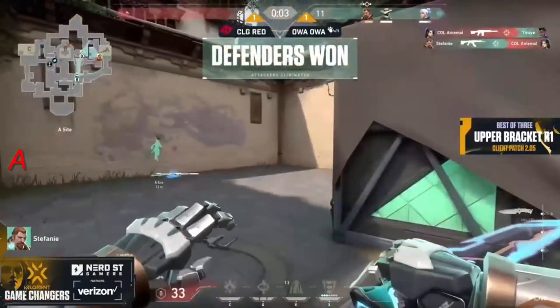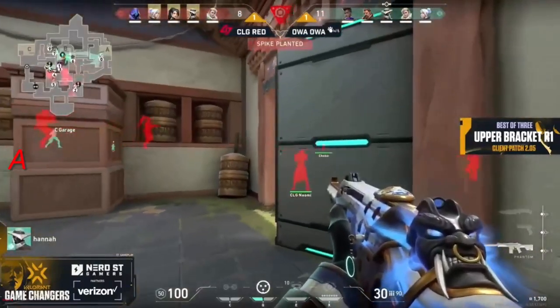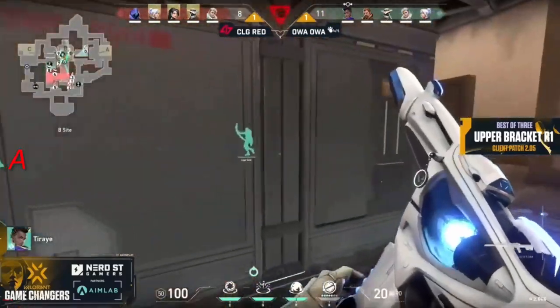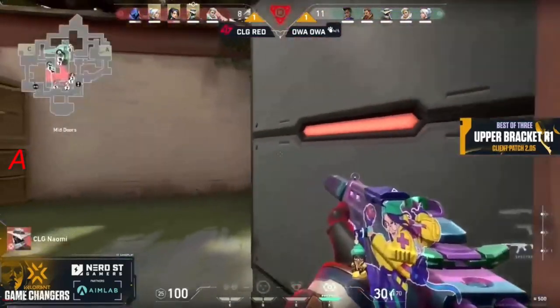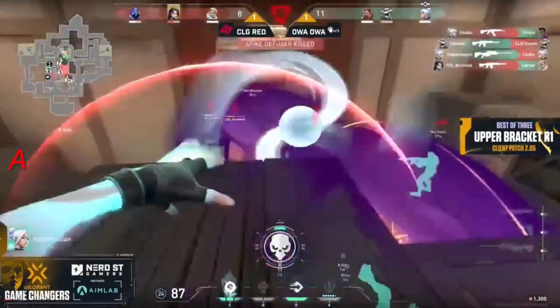CLG Red is looking for a plant towards the B site — very standard: put the wall up, go for a plan, and play the post-plant because you have a weaker weapon advantage right now for the attack side. This is perfect — defenders haven't really reacted yet and they're playing off angles to try to hold things off. All of a sudden those pop shots coming through the smoke are going to pay huge dividends.